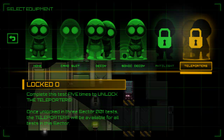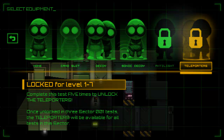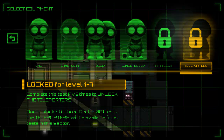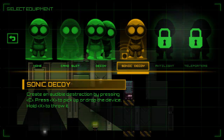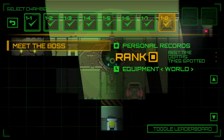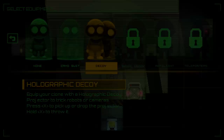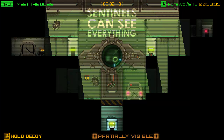I'm going to guess the teleporter suit lets you throw it and then teleport to where it lands, and the anti-light suit probably deflects light. There's also one that creates an audible distraction by pressing C. Let's exit out here and go to our final level — meet the boss. This is a new addition as well. As far as I remember, these creatures did not exist in the first Stealth Bastard.